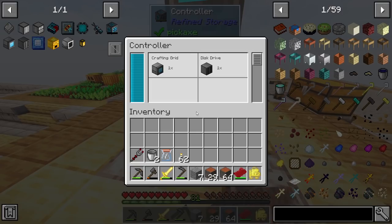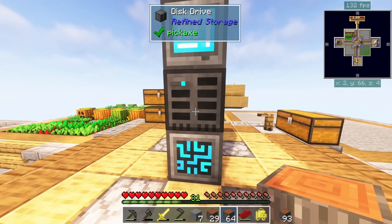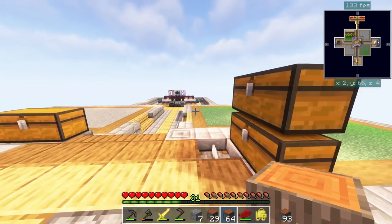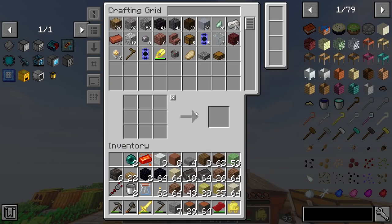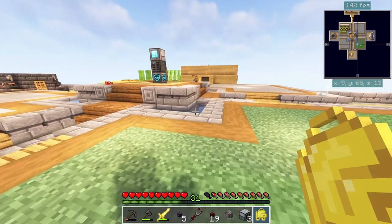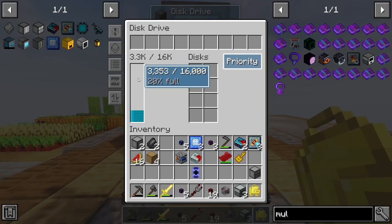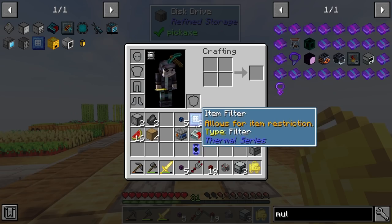Down here you can see the power usage - this is only using 5 FE. In here we can see our drive only has 723 items, but very quickly we'll max that out and need more storage. We'll have to expand on that in time, but for right now this works perfectly. We have about 3,353 items stored out of 16,000, so lots of space still.